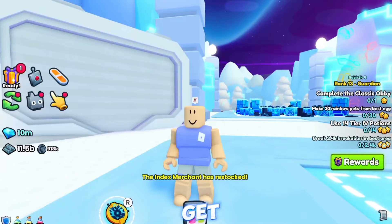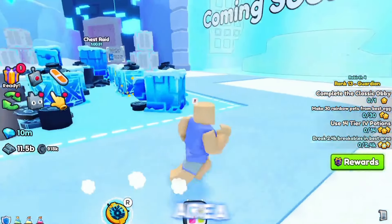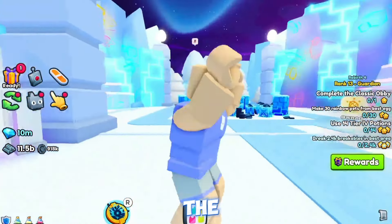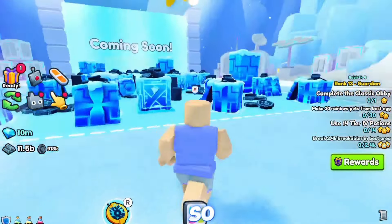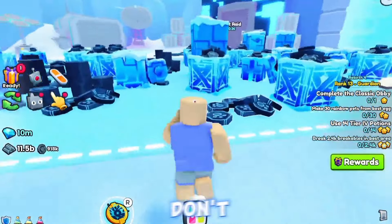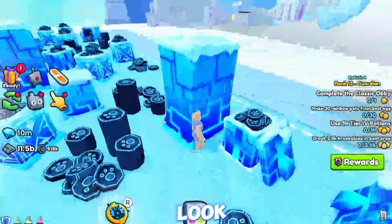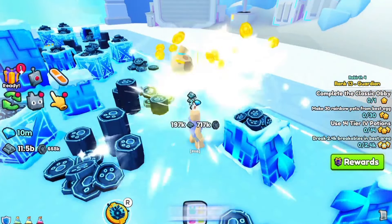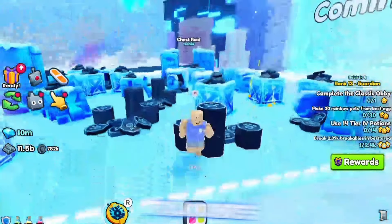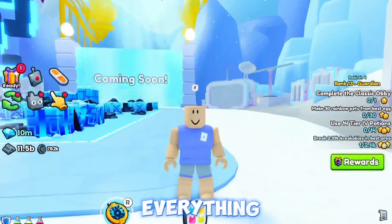The first step to get a lot of diamonds in Pet Simulator 99 is to go to the last area in Tech World, because this is literally the best area in the game. The better the area, the more diamonds you'll earn. Even the loot you break that doesn't show diamonds still gives you diamonds - look, I break this vault and I get two diamonds. So even non-diamond loot gives you diamonds.